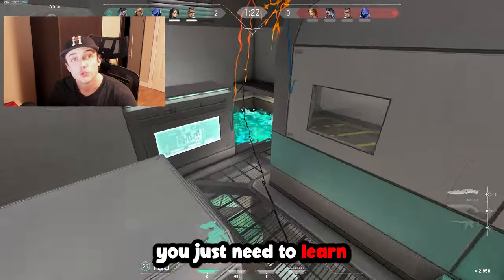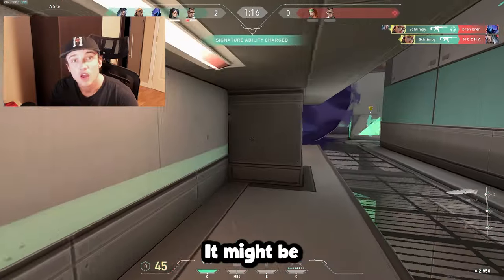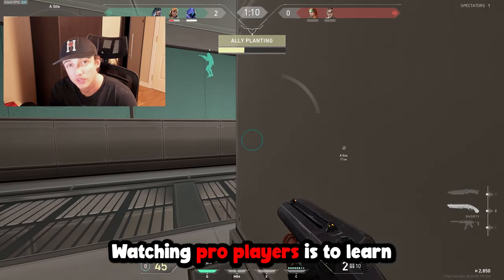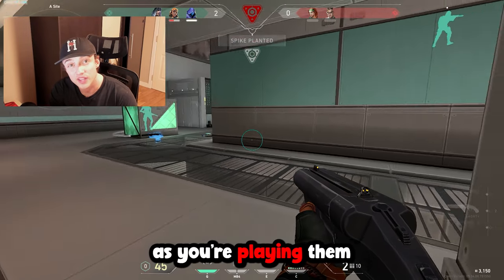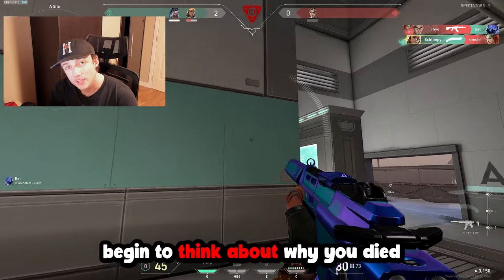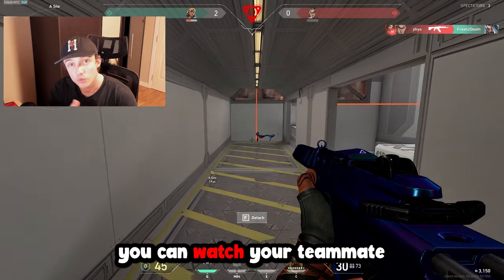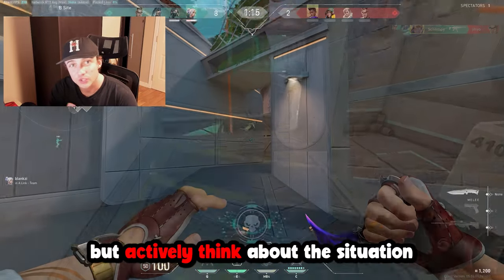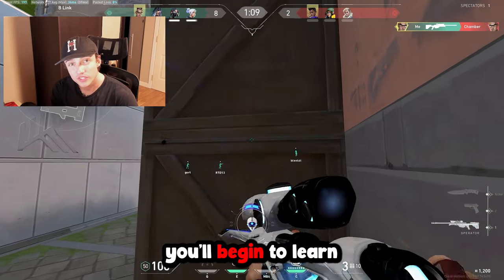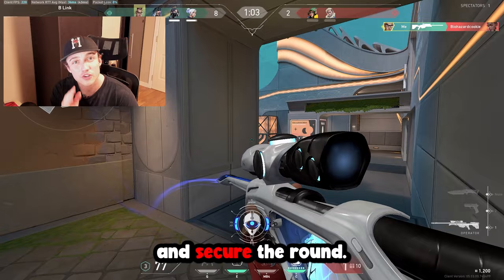Now that your aim and movement are improving, you need to learn how to stop playing like an absolute chimp. A really good way to improve your game sense without spending countless hours doing VOD reviews or watching pro players is to analyze your games as you're playing them. Every single time you die, instead of going on autopilot, think about why you died, what you could have done to avoid it, and how you could have played smarter. Then while watching your teammate, actively think about the situation they're in. If they make a good play, take note of it. If they make a bad play, take note of that too. Over time you'll learn exactly how situations should play out and how to secure rounds.